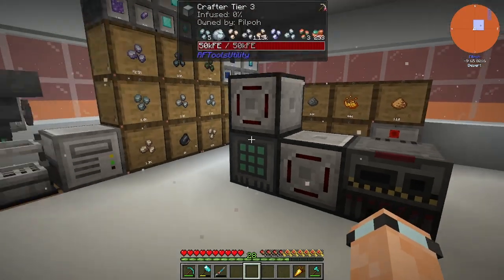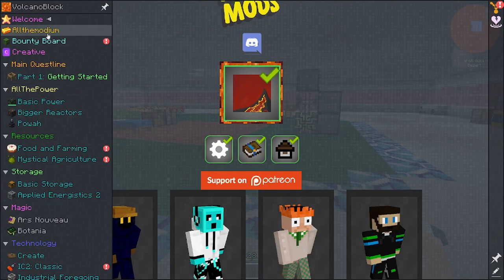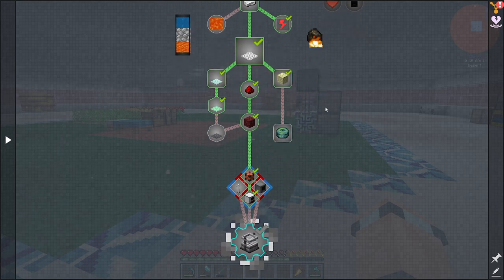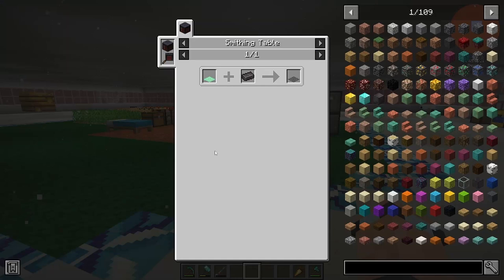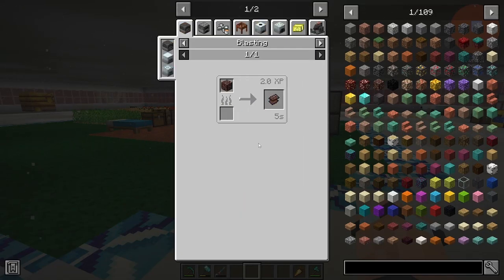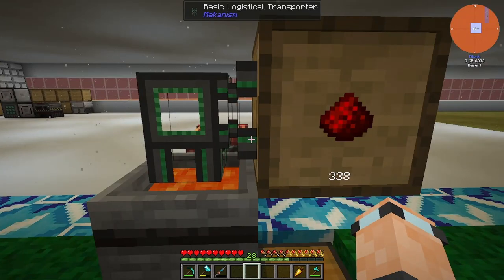What I want to do is get all of these ingots into compacting drawers. Also, whilst I remember, I want to finish the Getting Started quests today. That means we need a netherite mesh. I forget how you get netherite — do you get it from sieving? Ah, crushed — yeah, that's good.